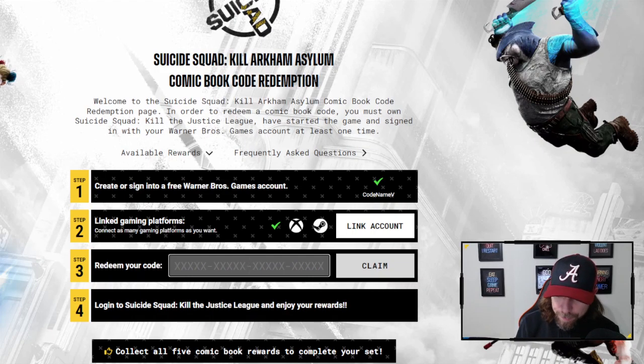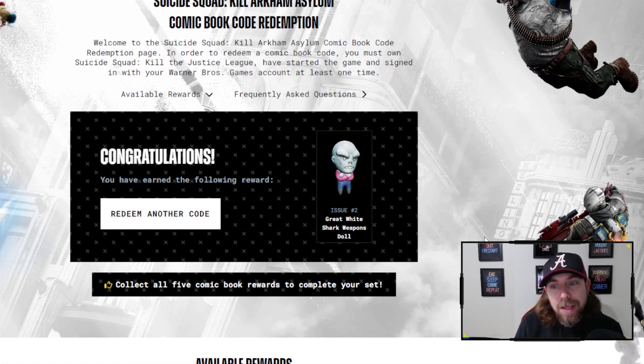Once you have your comic, you're going to flip to the very back, and there's going to be a sticker or a QR code. You just either go to WB Games Suicide Squad Redeem or scan the QR code. When you come in here, you have to have a WB Games account and also have your platforms linked — whether it be Xbox, PlayStation, or PC. Then you link your platforms, enter the code from the comic book, and hit Redeem Code. It's going to say: congratulations, you have now earned the following reward — Issue 2, Great White Shark Weapon Doll.